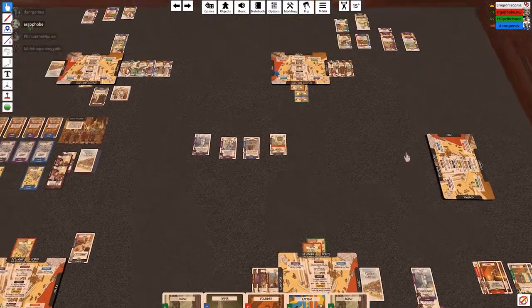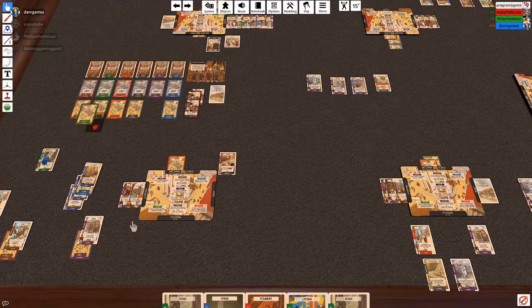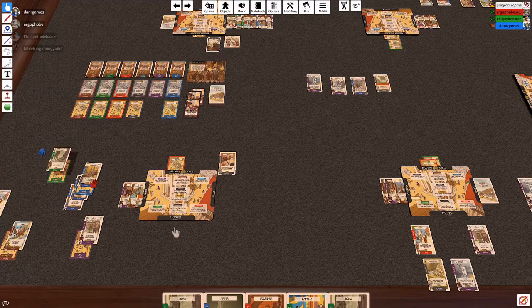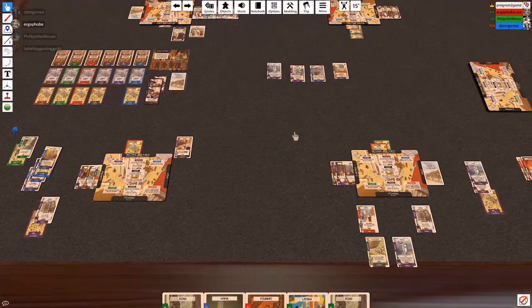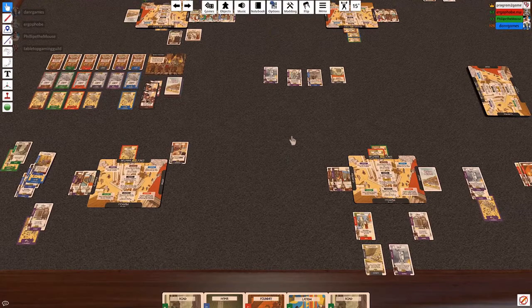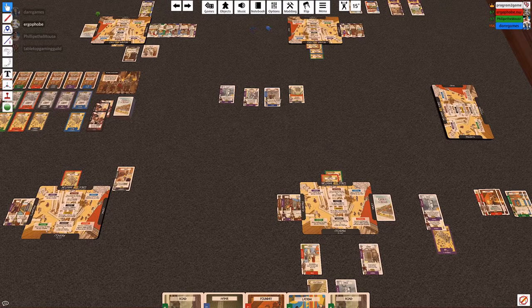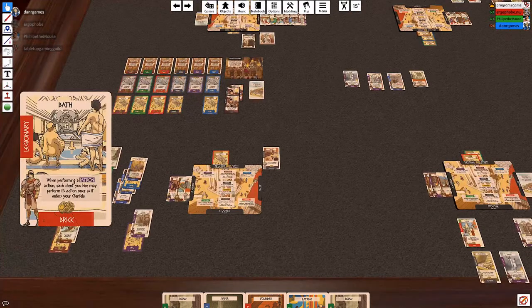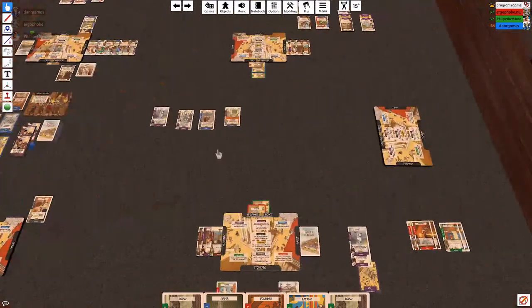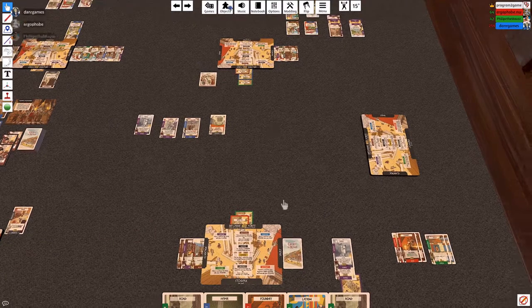So I'm just going to start two new structures. One of them is going to be this green structure — wood. You may use any material towards the completion of stone. And then I will start a bath — performing a patron action as it enters your clients. It's Dan's turn.